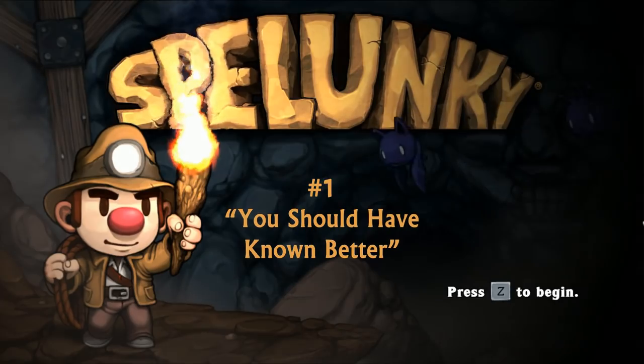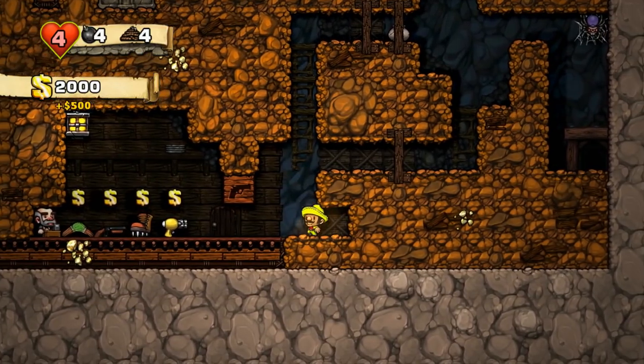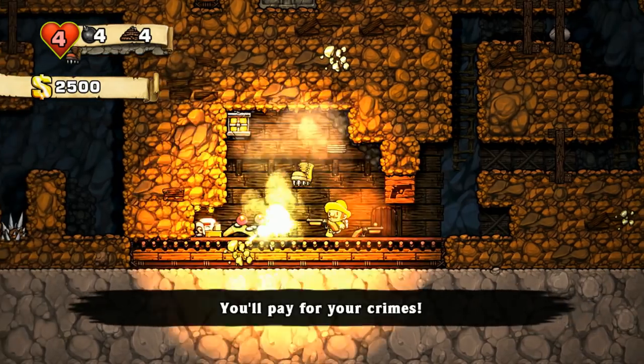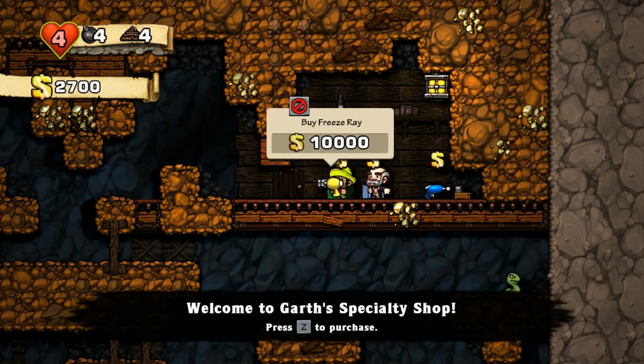Number 1: You Should Have Known Better. The 'you should have known better' or shameless method is pretty self-explanatory. If a shopkeeper is foolish enough to have weapons for sale, well, he should have known better. All you need to do is pick it up and go to town — he won't become aggressive until you attack.